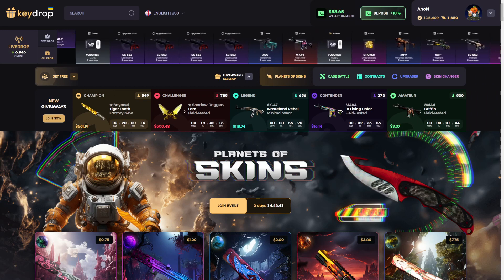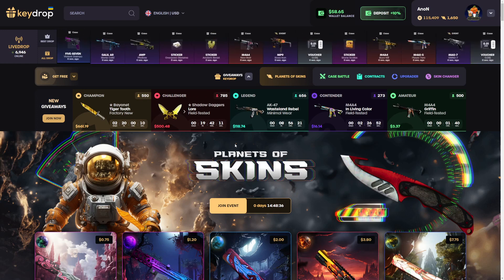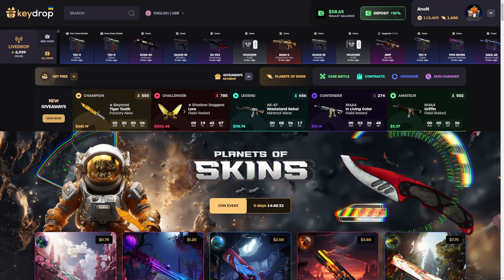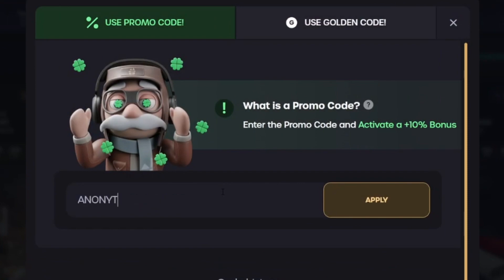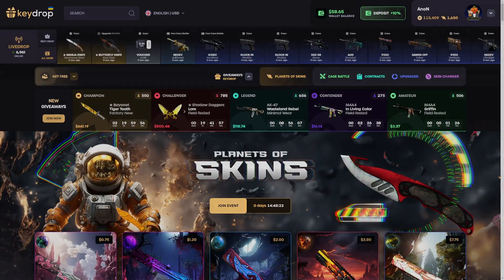Yesterday's video unfortunately ended with an insane pull on the other side — I should have stayed with underdog, man. Thank you guys so much for watching and making videos like this possible. If you want some free money and a 10% deposit bonus, click the 'Get Free' button, click 'Use Code', use my code, and then click Apply. Thanks so much for watching — see you in the next one. Take it easy, peace.